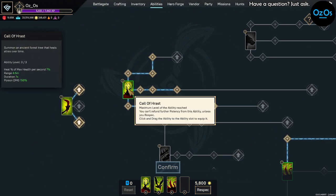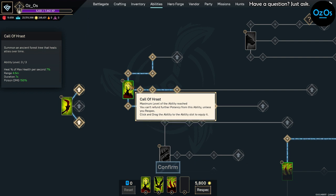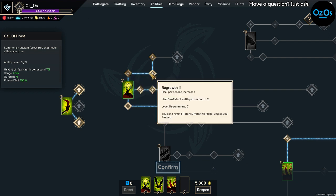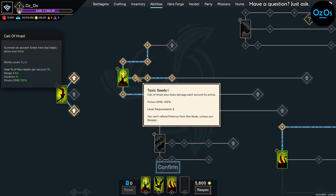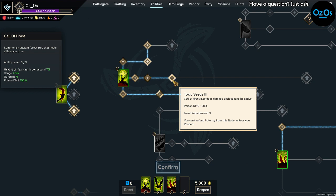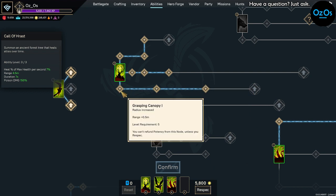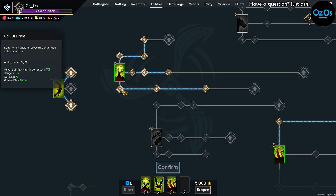Then we come over to Call of Harsh — or what I like to call 'the tree.' We put 3 points in there to increase its duration. We go into Regrowth 1, 2, and 3 to increase max health per second, then Toxic Seeds 1, 2, and 3 to add poison damage. We also take Grasping Canopy 1, 2, and 3 to increase the radius, though those points are optional.